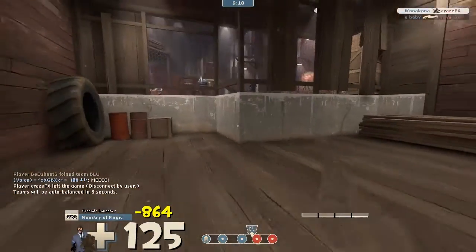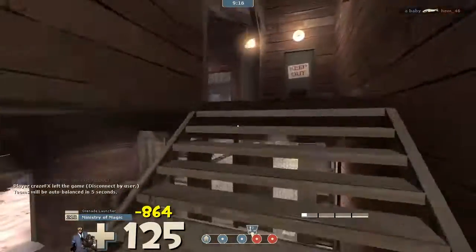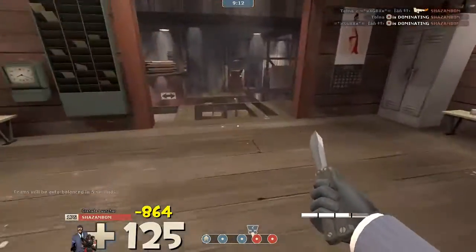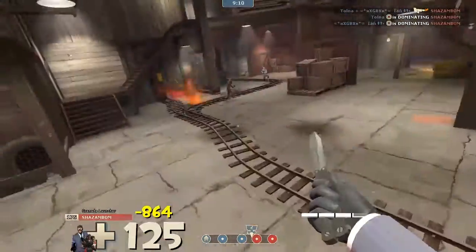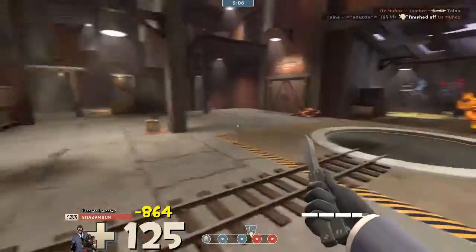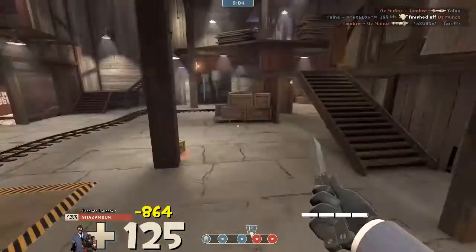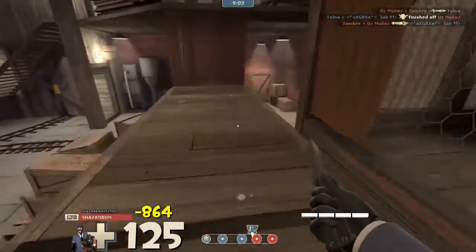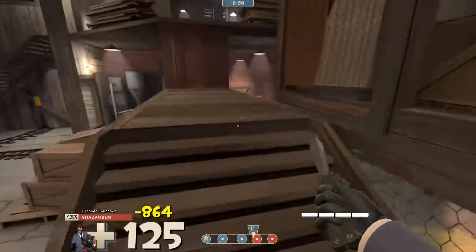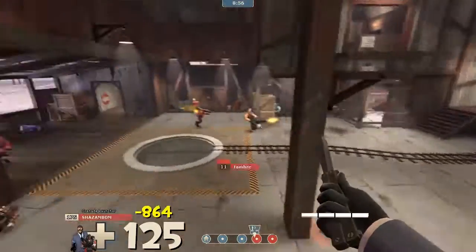Here's a good back route up these stairs and down. Not many people check up here, which is really nice, so as a Spy you can come down here, jump down, and you're pretty much right in their main area — it's good to surprise them from the top. A bit of acting here: I know that Heavy is behind me so I just face away from him so it looks like I'm one of their team.